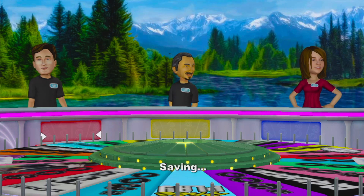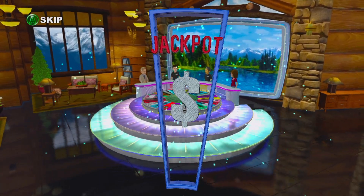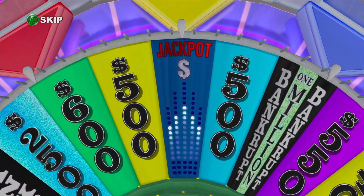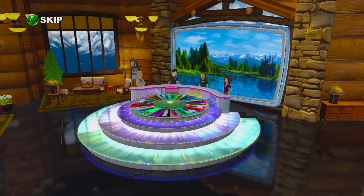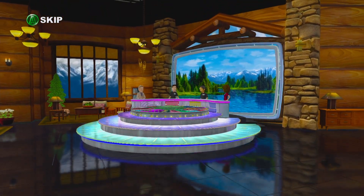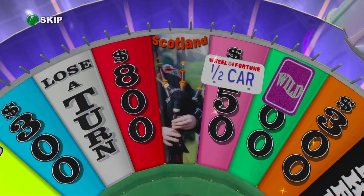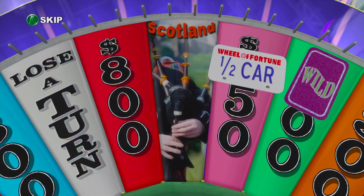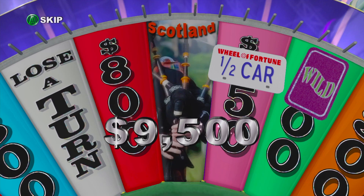Welcome to the Jackpot Round. To win the jackpot, you must land on the jackpot wedge, correctly guess a letter, and then solve the puzzle. Here's tonight's featured prize: Discover the allure of historic Scotland, tour ancient castles and Viking ruins, or relax on the tranquil waters of Loch Ness. $9,500.